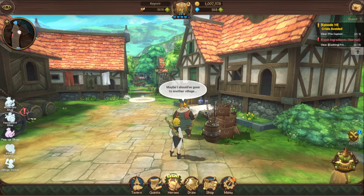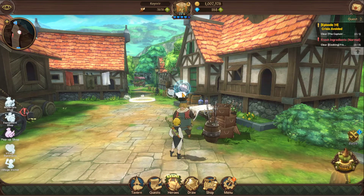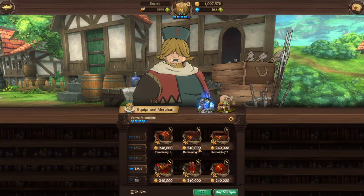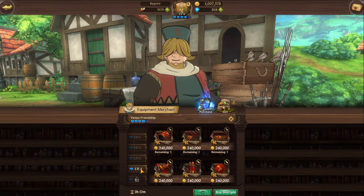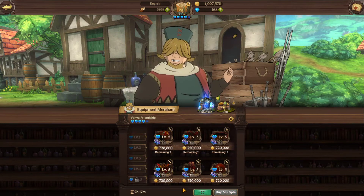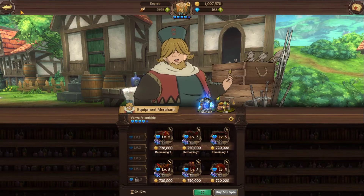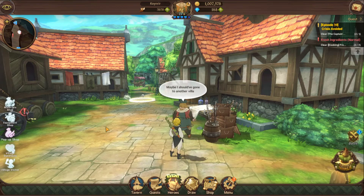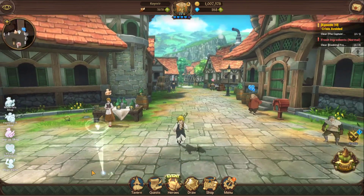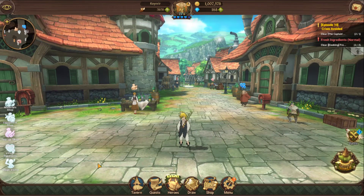The SSR equipment is pretty expensive to purchase, so I'll probably just run some levels to get the pieces I need. Right now at friendship level four I can purchase SR equipment, but I'm waiting for level five to get the SSR attack set. Once I have a couple of tax sets made, I'll go ahead and finish leveling my characters and push through the game.